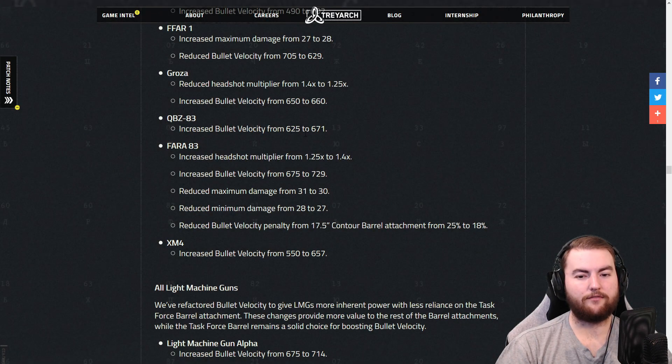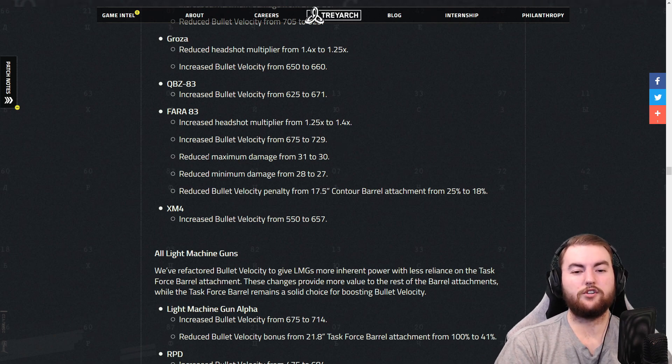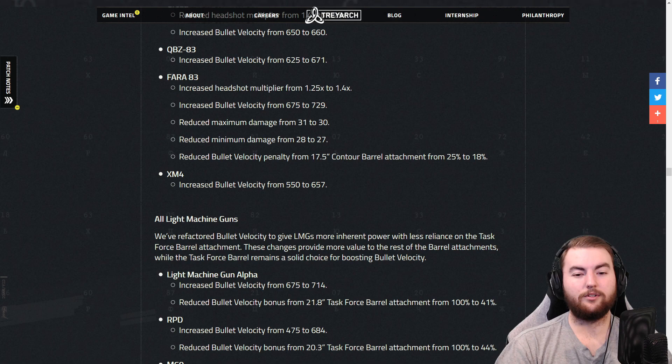QBZ increased bullet velocity from 625 to 671 — a nice little boost, though the QBZ could probably use more changes to be better in line with other weapons. The FARA 83 is getting some interesting changes: increased headshot multiplier from 1.25x to 1.4x, which is really nice for FARA headshots, plus an increase to bullet velocity — going to be around 1,558 meters per second, which is absolutely insane. However, they've reduced maximum damage from 31 to 30 and minimum damage from 28 to 27. The XM4 has had its bullet velocity increased from 550 to 657 — a nice little boost there as well.